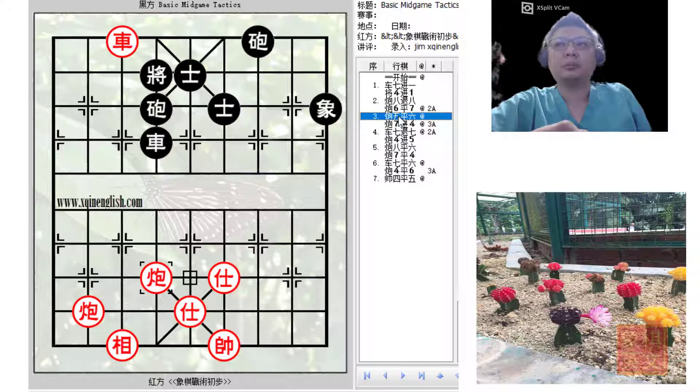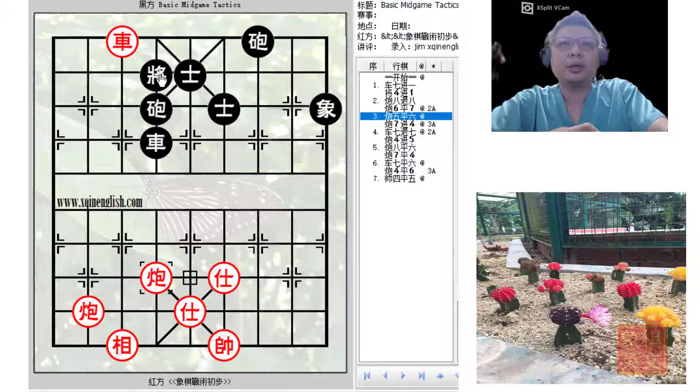This is a possible counter by red. At this point in time, the cannon will now be applying a pin to the black king, the black cannon, and the black chariot in the same file. Now if black chose to sacrifice his chariot to capture the cannon, red would still have one extra elephant left, and this would be more than what black can handle.